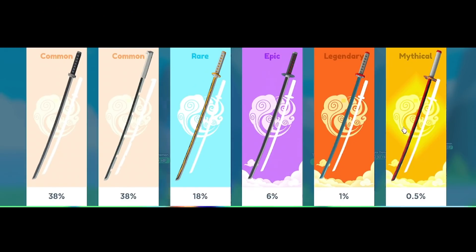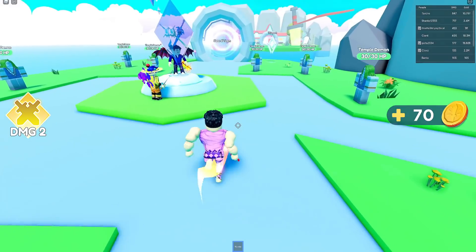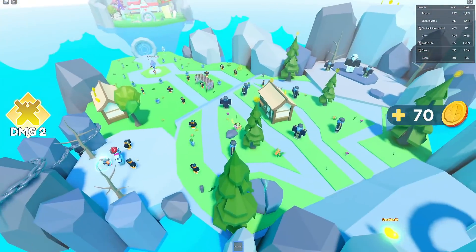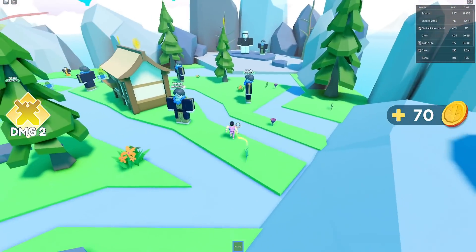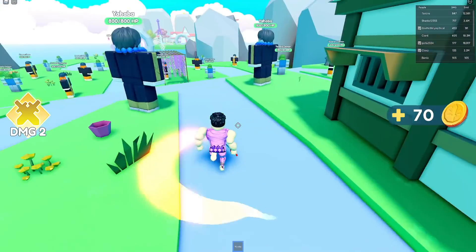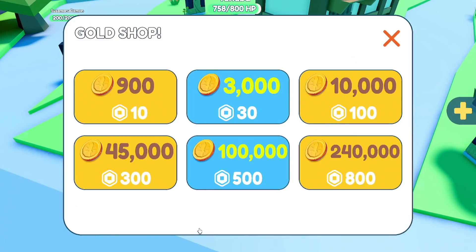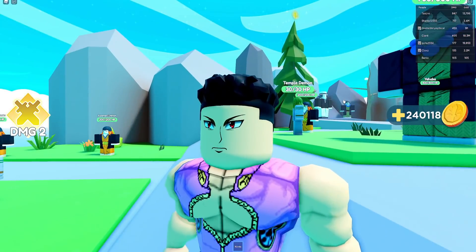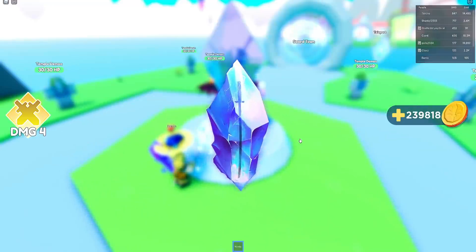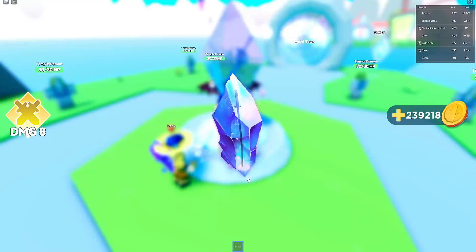Over here we have katanas — it's all RNG and it's a spin system. There are mythical katanas with 0.5% rarity at 300 gold per spin, so I can't do that yet. I can kill this temple demon real quick though. So I'm kind of confused — we have these guys to kill and then there's a mini boss. I can see why people compare this to Anime Fighters, but instead of having a team follow you around to kill NPCs, you're doing it yourself. These guys don't actually fight back.